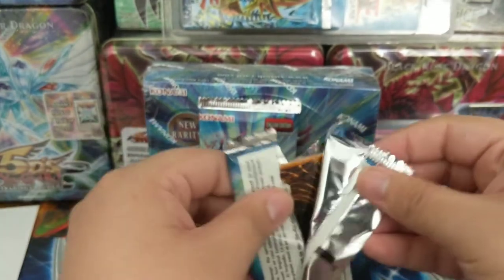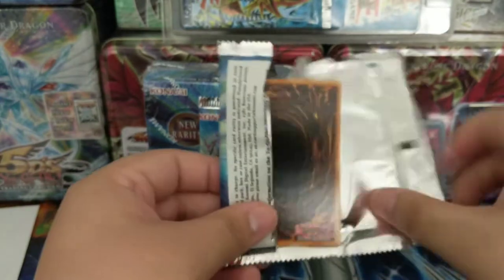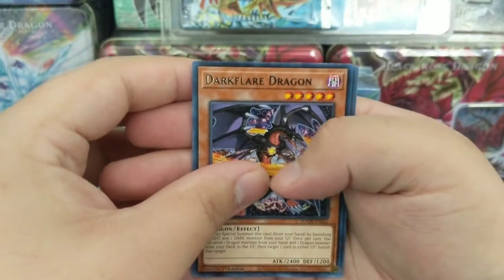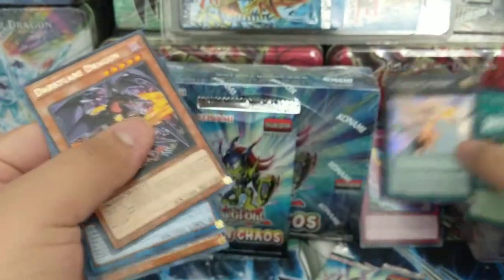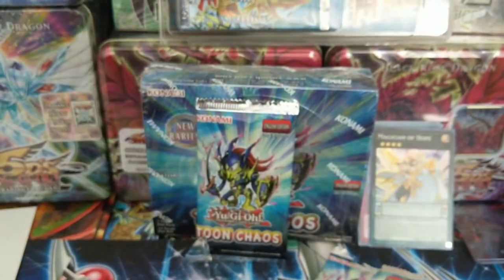I really want to be careful now when I open these — I thought I almost bent a pack. Dark Flare Dragon, Black Luster Soldier, Magician of Hope. All the holos — the tops are fine, it's just the front cards that some of them are pretty damaged.